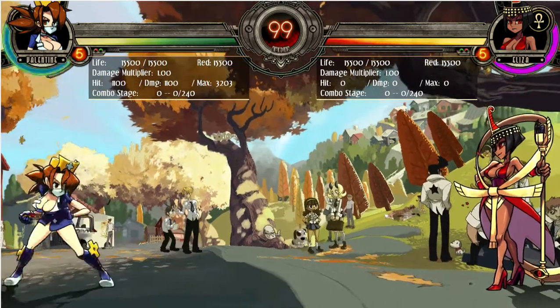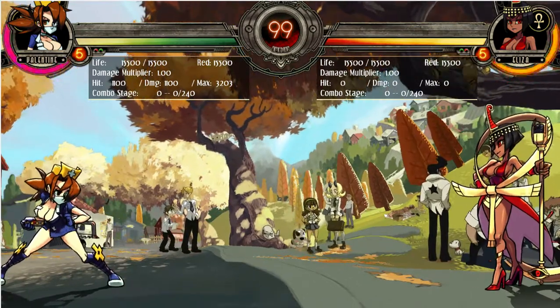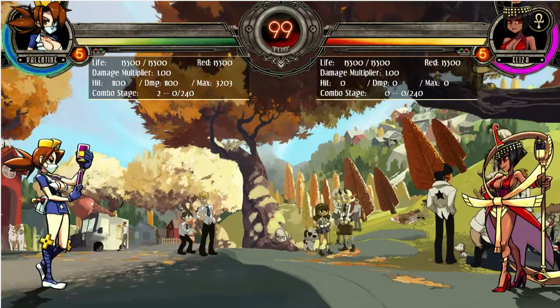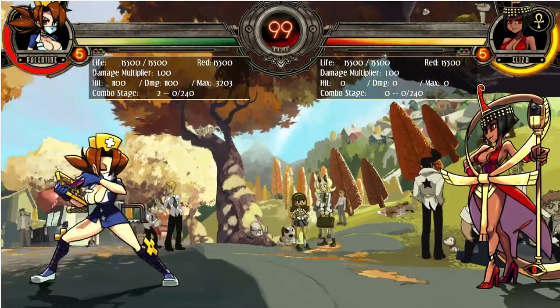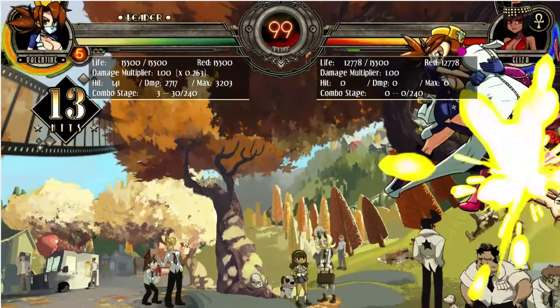The purple needle — the one you get from light punch, or down-back light punch, or backwards half-circle light punch — this one is damage over time. It's poison. So if you use it, you can make your combos do a ridiculous amount of damage.